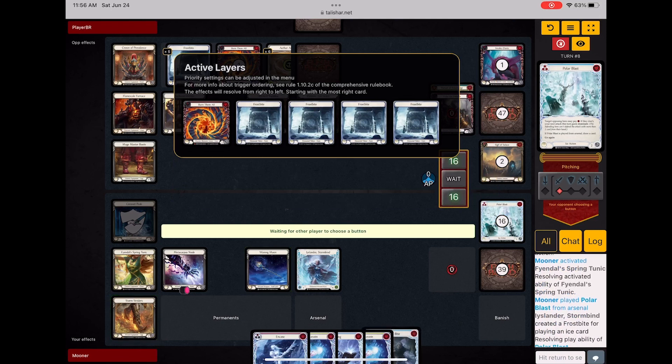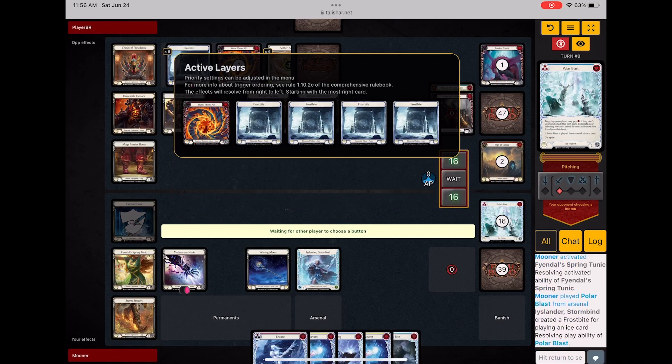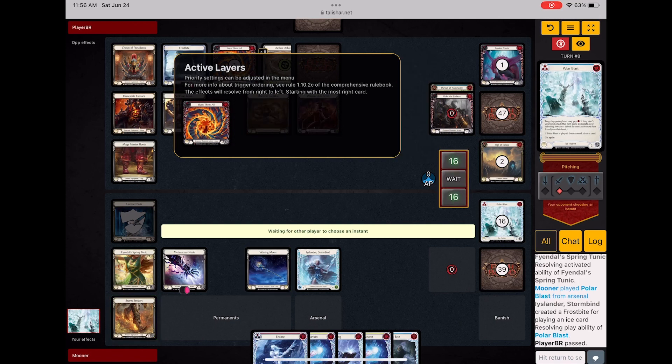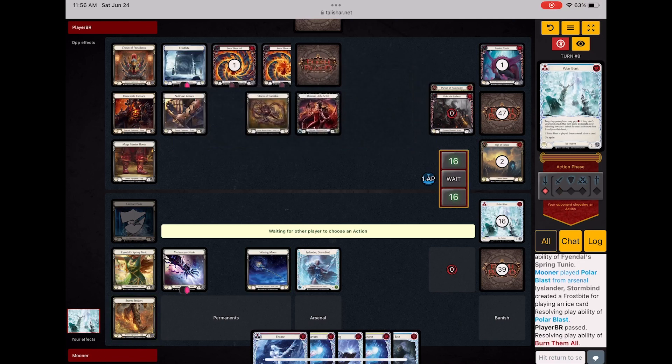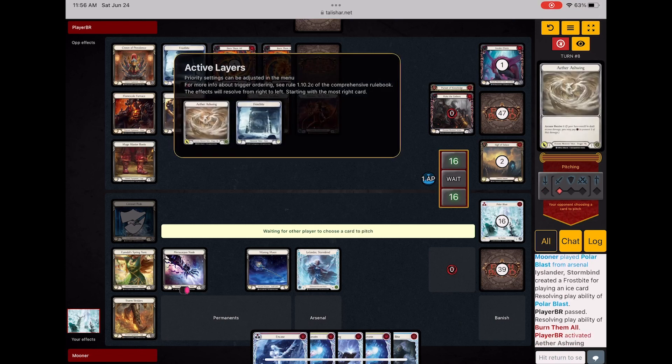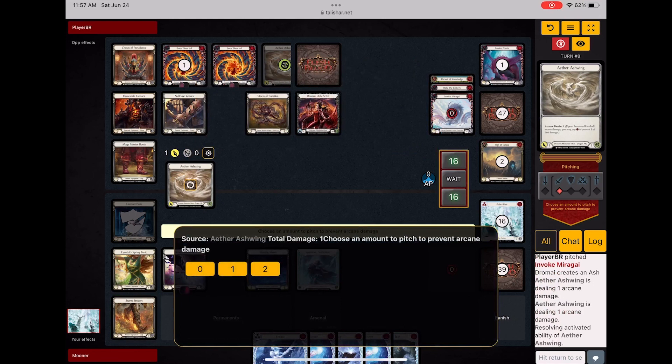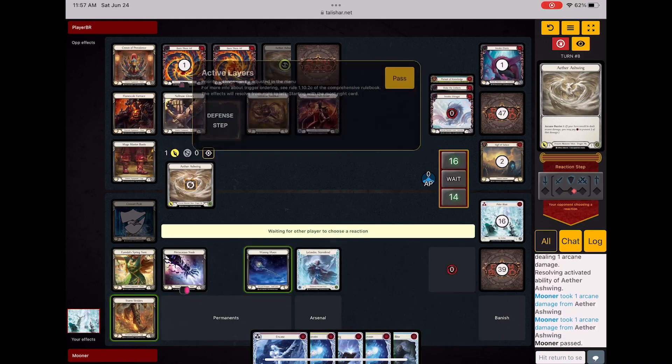Hopefully I just get lucky and she doesn't want to pay through this last frostbite and attack me. Because I'm at 16 life and she has quite enough dragons and two Burn Them Alls by now — that would take me to a very, very low life total. She decides to pitch that last dragon, which was a mirror guy, in order to just swing with this horde of dragons. And I'm forced to just take it.